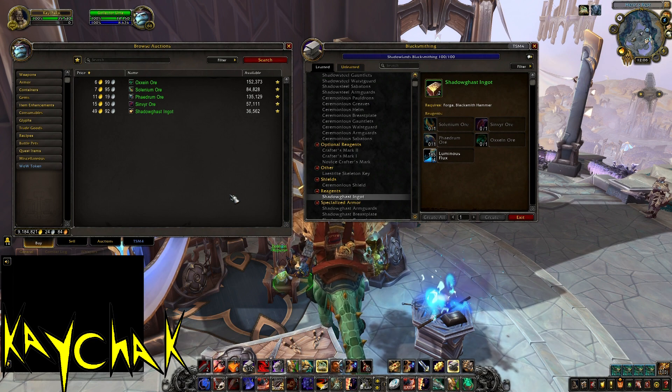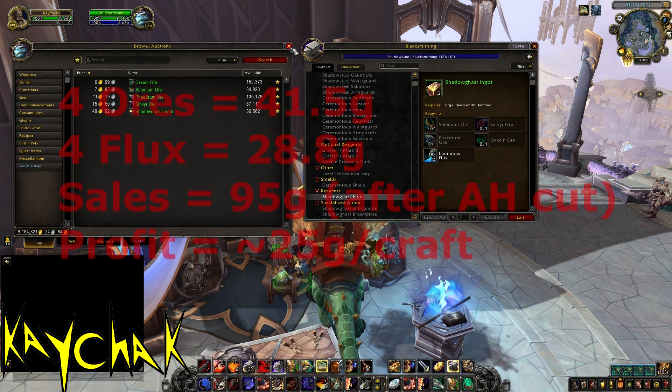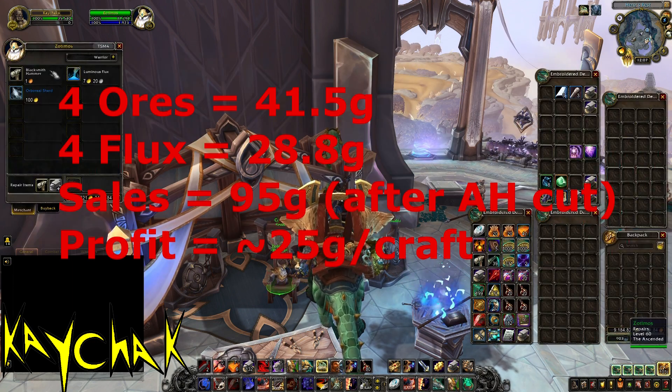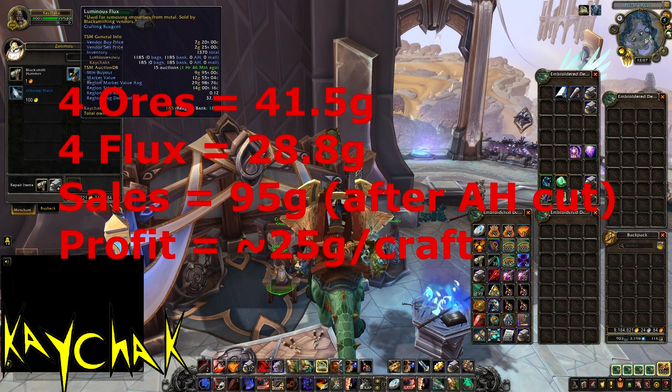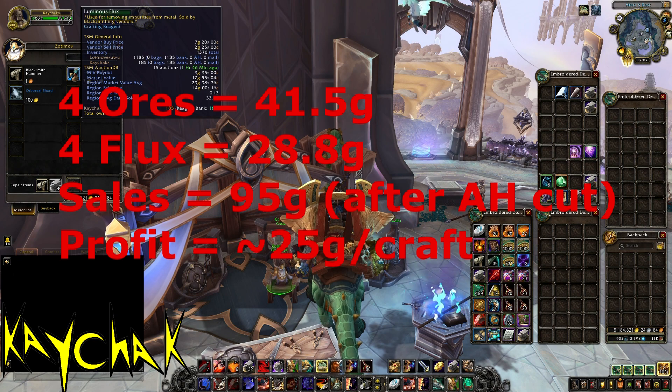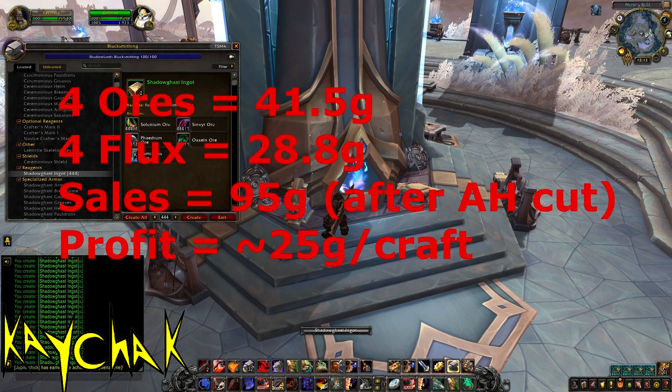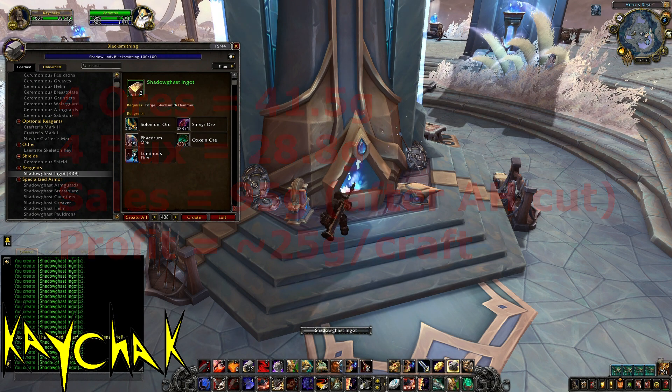Let's look at an example from Draynor EU, my main server. The combined cost for one of each of the ores is currently 41.5 gold. The four flux per craft always costs 28.8 gold, so that's just over 70 gold per craft. We are selling at around 50 gold each, so we sell on the auction house for around 95 gold after the cut for our two ingots, meaning we run at about 25 gold profit per craft. You can do around 2,000 crafts per hour, so that's around 50,000 gold profit per hour.